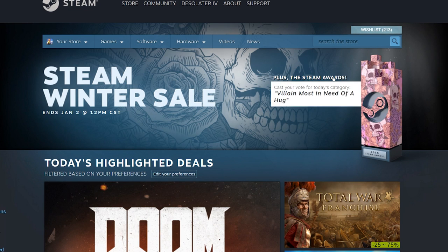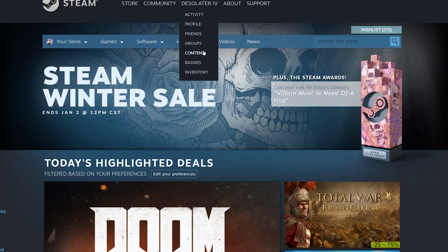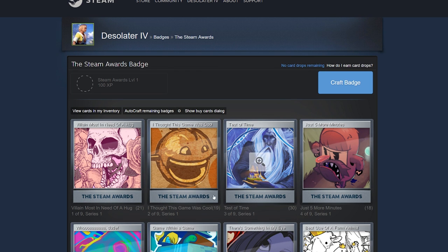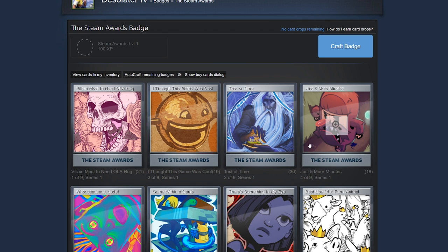Before anything else, I wanted to start crafting some holiday cards. Let's go to the badge page — I'm very close to level 210 as well. Here's the Steam Awards badge. You get these cards from the three things I mentioned, and you also have a chance to get a foil card which you can sell for quite a bit. I'm just going to make the normal badge. There's no level cap on this badge, so you can craft it as many times as you want.